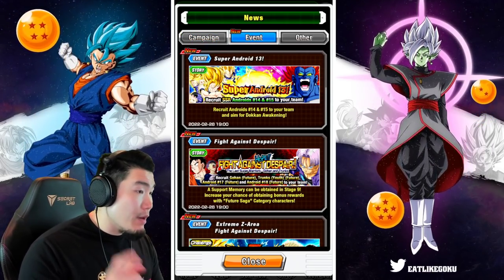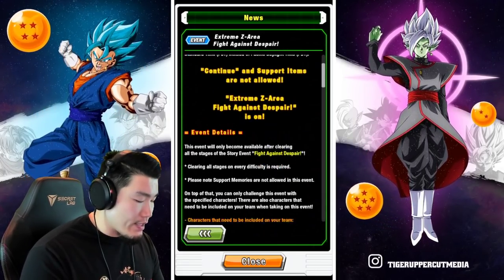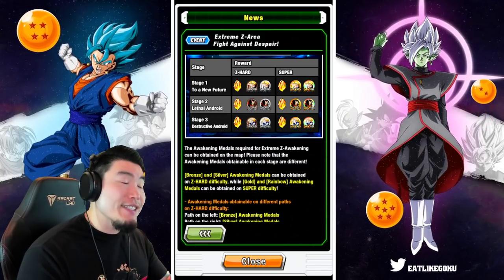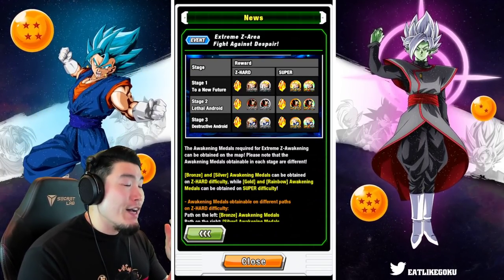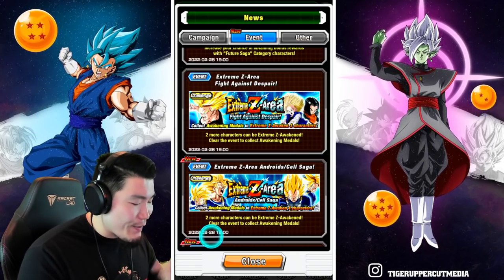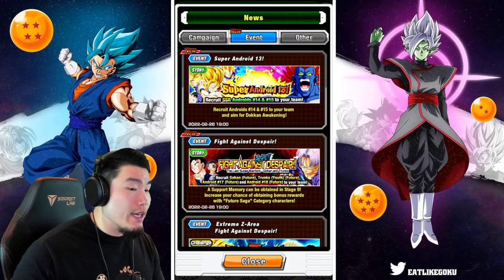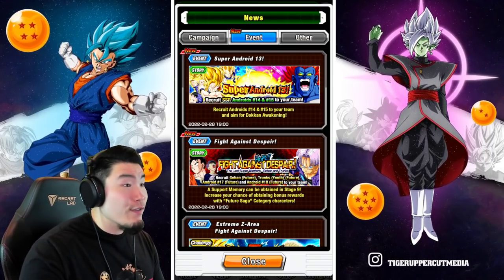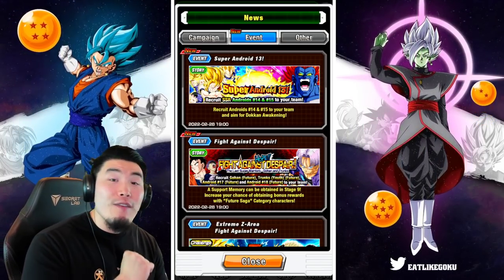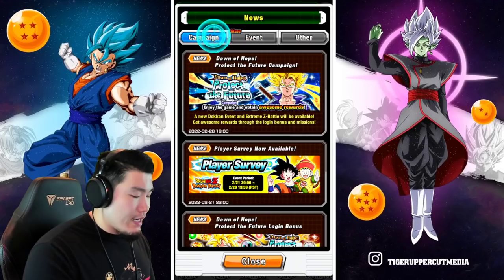Currently most of the events are not available yet, but we do have some new characters that can already be Extreme Z Awakened through the Extreme Z area event: TEQ free-to-play 17 and also the free-to-play STR 18. These two can be Extreme Z Awakened right now. In a couple of hours we'll get more events like the Ultimate Clash and the banner, but for now you can go ahead and Extreme Z Awaken your Future 17 and Future 18 — they're very very good, especially for free-to-play units.